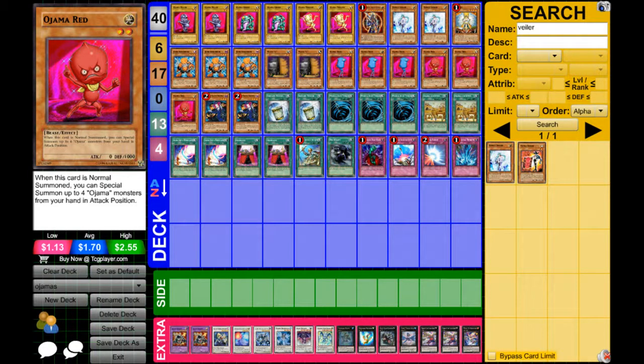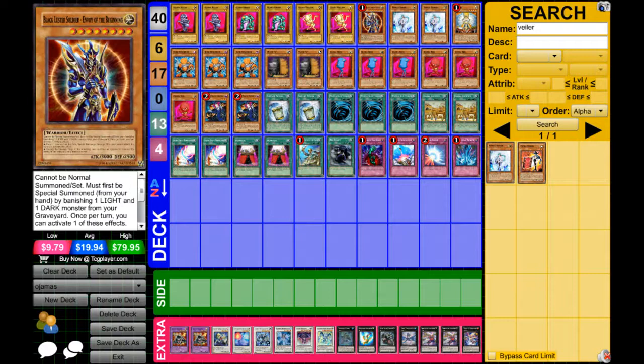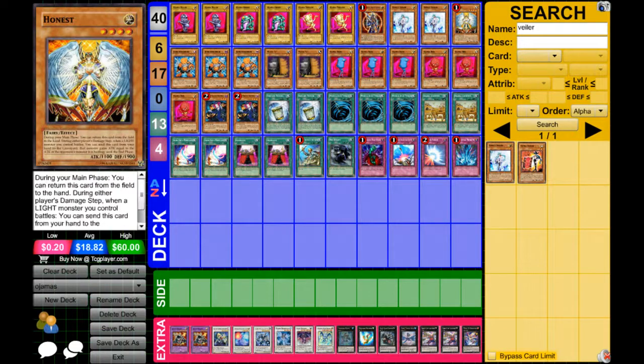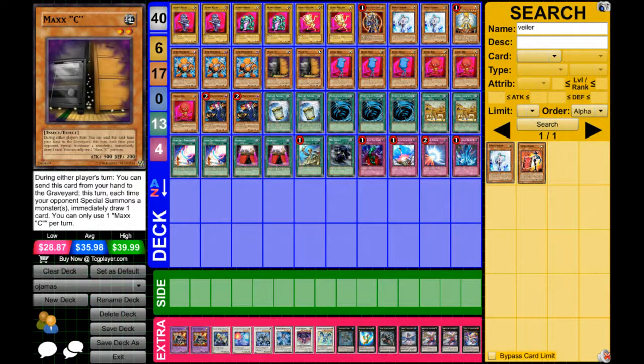So first of all, we have two of each vanilla Ojama: two Ojama Green, two Ojama Yellow. We have one Black Luster Soldier and one Beginner. Because we have Darks and Lights, we have two Valerian. One Honest, three Junk Synchron — this card is really good. We have two Maxi.